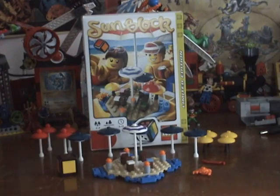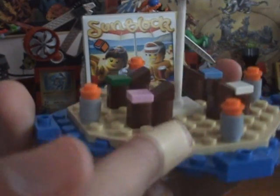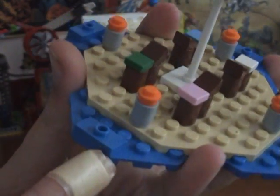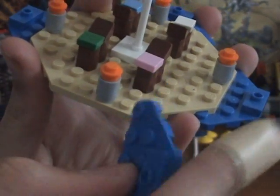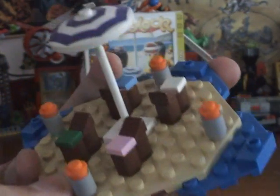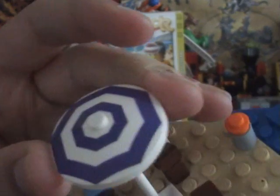Next I'll show you the board. It's pretty small — just an octagonal base plate with some blue pieces on the side. It has one-stud tiles and one-by-two one-stud tiles. It has four differently colored beach chairs for each player, four trash cans, and a large umbrella. The large umbrella has a pretty cool design on it — it's a very interesting piece in general. That's the board.